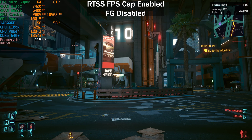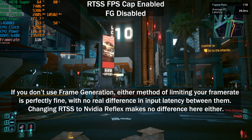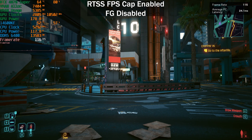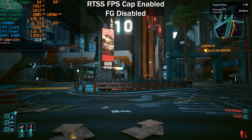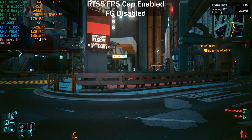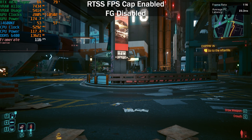The frame time graph is a lot smoother with V-Sync versus a frame rate limiter. This applies to FSR frame generation as well - you can feel the difference even if I don't have the tools to show it here. Even with V-Sync on, the inconsistent frame time graph doesn't really translate to gameplay stuttering - it's pretty smooth either way.